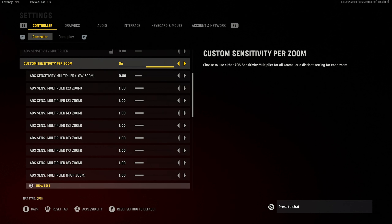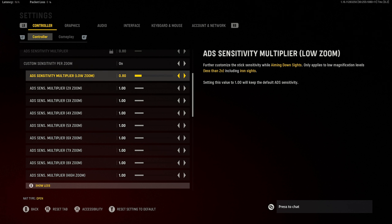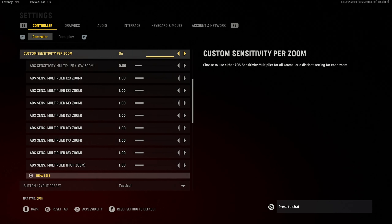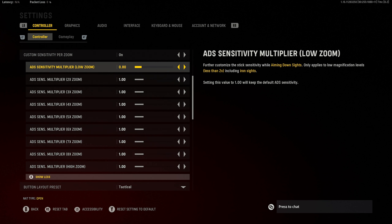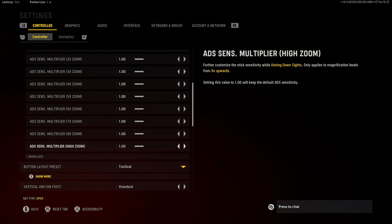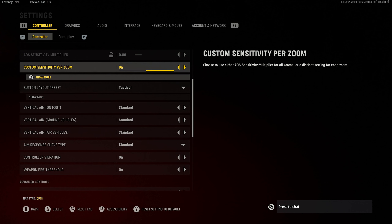With a low zoom gun — like an Automaton with a red dot sight or an MP40 with an iron sight — I'm at 0.8 ADS sensitivity, which effectively means I'm playing at 8 sensitivity when I ADS, since it's whatever this figure is multiplied by your base sensitivity. Everything else is on 1.0, because I like my snipers snappy — I want to flick onto someone and make quick adjustments.